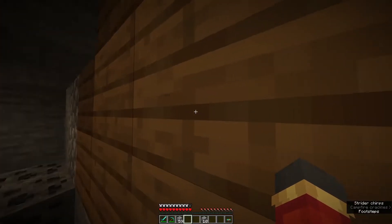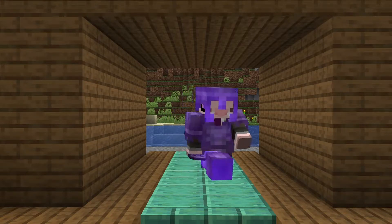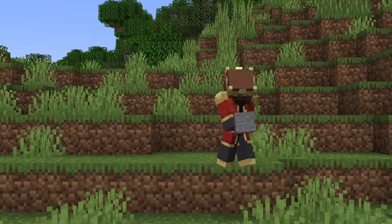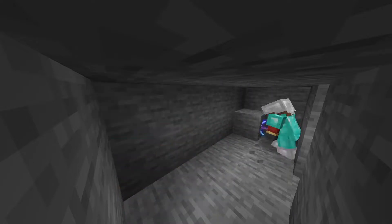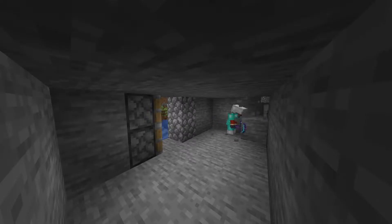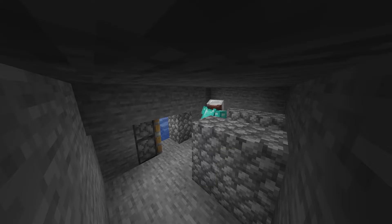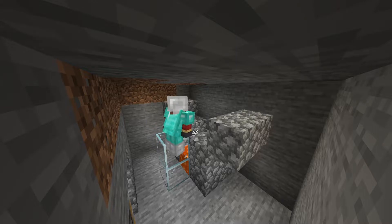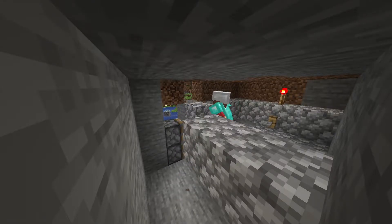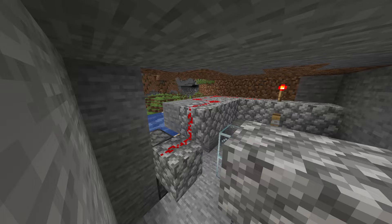But while building the base, this happened — Cool Jam walked into his base while I was hiding, but luckily I got away with it. I might not be this lucky next time. Now my next job is to build the secret base, and we'll do that with a quick time lapse. With the trap built, now it's time to try and steal the armor.